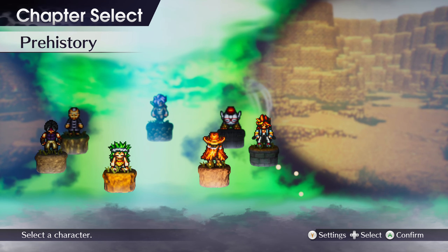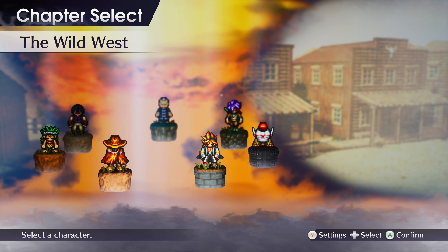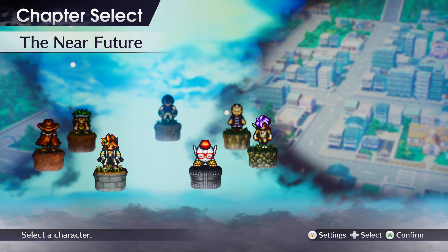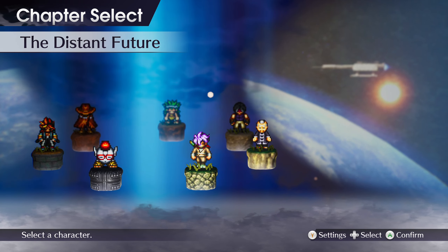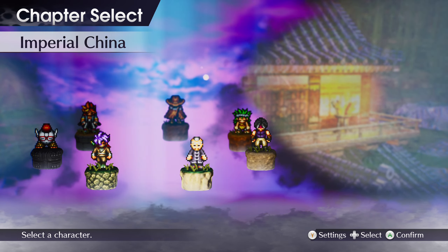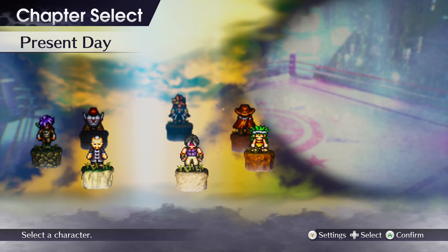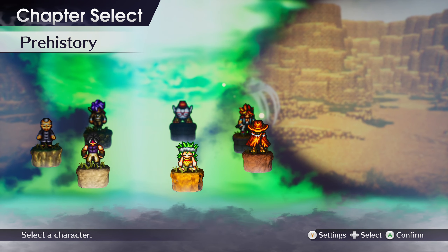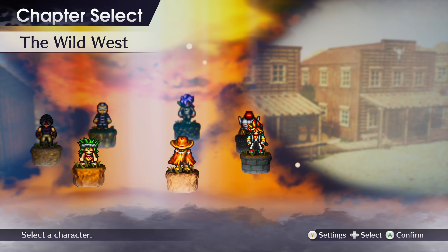Basically it's very similar to Octopath Traveler — I actually prefer this game to Octopath Traveler. Obviously Octopath Traveler was very inspired by this game. In this game, as you can see on screen, you pick seven different chapters with seven different characters all set in different eras, and you can play all of them in any order that you want, and you experience these really cool, quite small stories that vary in all sorts of genres.